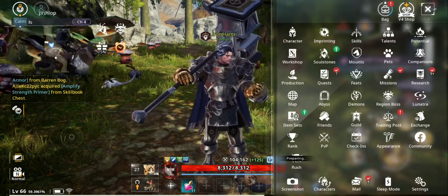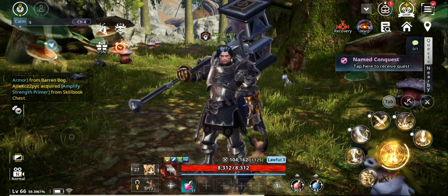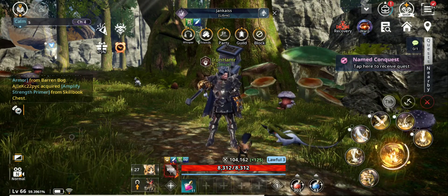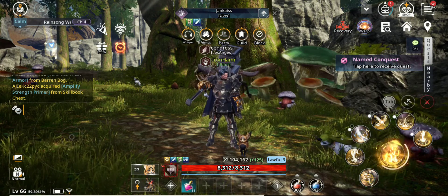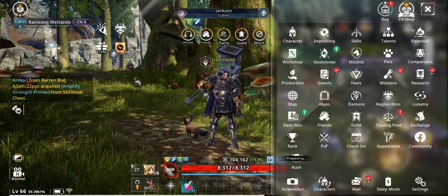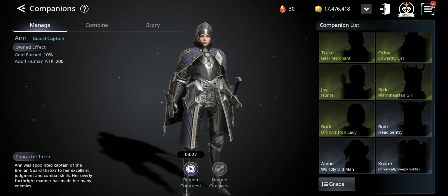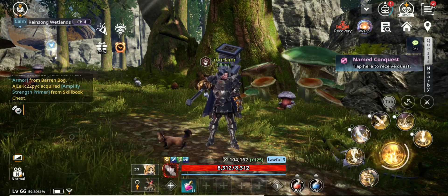Another big important thing: companions are shared between all your characters. The bonus CP they provide benefits all characters in your family, which is amazing. So if a new class is released or you want to try a new character, you already have companions helping them. Pets and mounts are also shared, but with companions you get the benefit from all of them — not just the one you have equipped.